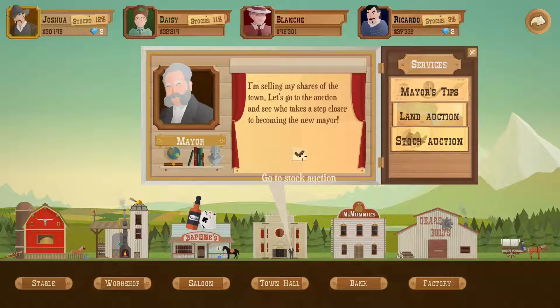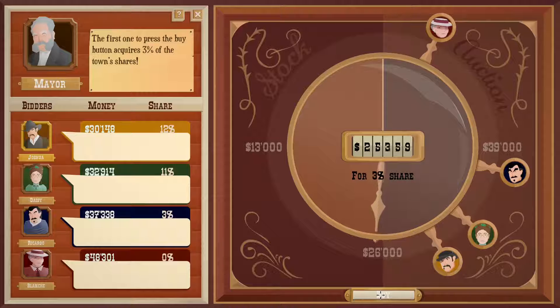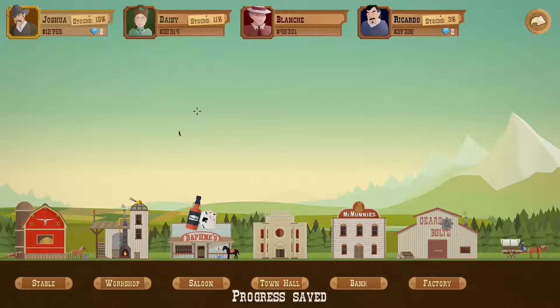Alright, stock auction, let's go. 3% — I did well on 18,000. I have like an itchy finger, you know, I'm like I want to click it right now. Sweet. Alright, well that is all the time I have for today, ladies and gentlemen. Thank you so much for watching, and as always, have a lovely day.